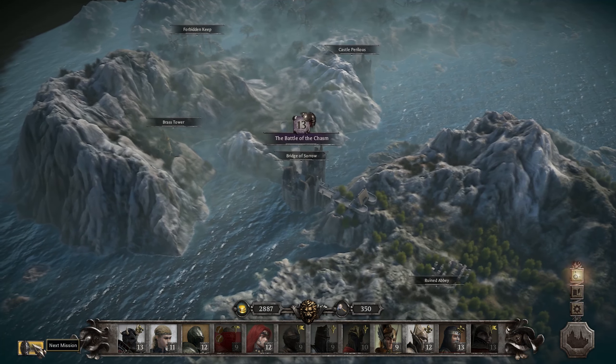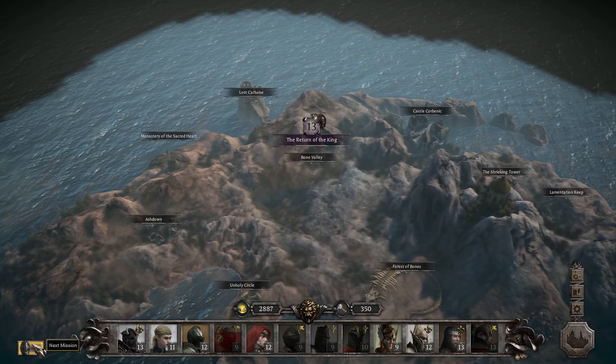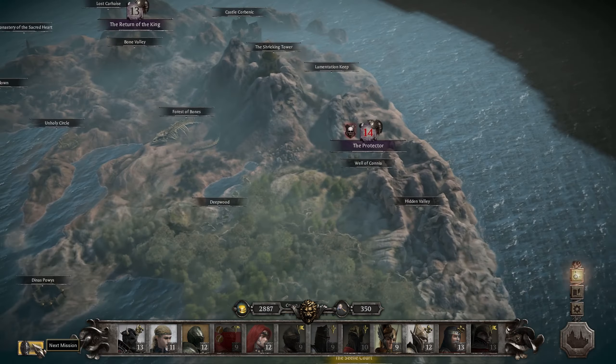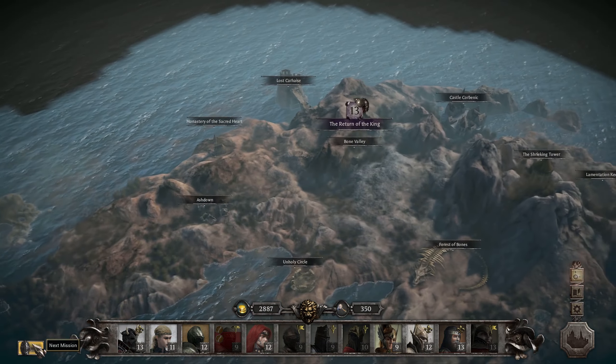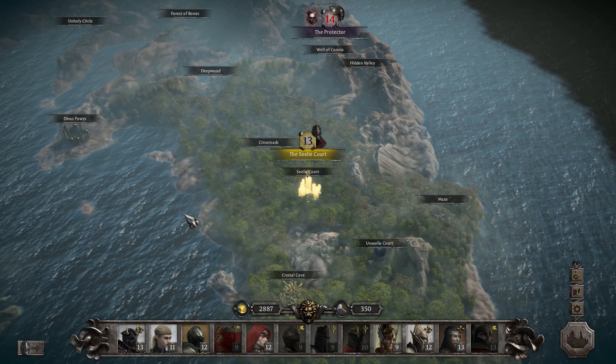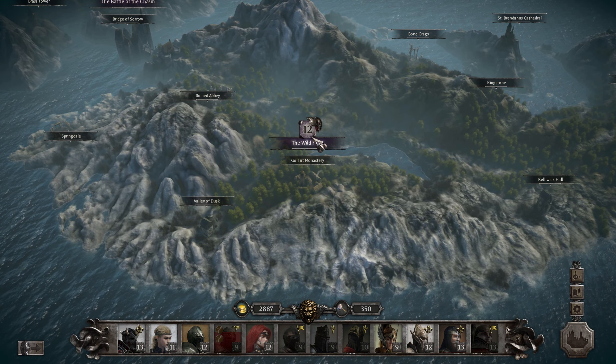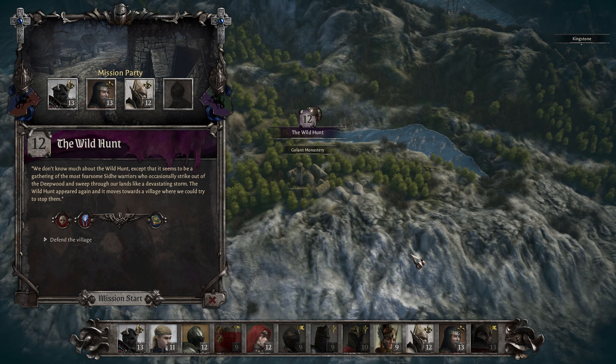Then we have the next mission — the Battle of the Chasm, the Return of the King, and the Seely Court. We could go for those — or the Wild Hunt. Let's go for the Wild Hunt. We don't know much about the Wild Hunt except that it seems to be a gathering of the most fearsome Shee warriors who occasionally strike out of the deep wood and sweep through our lands like a devastating storm. The Wild Hunt has begun again and it is moving towards a village.